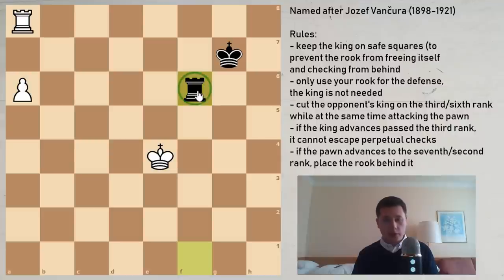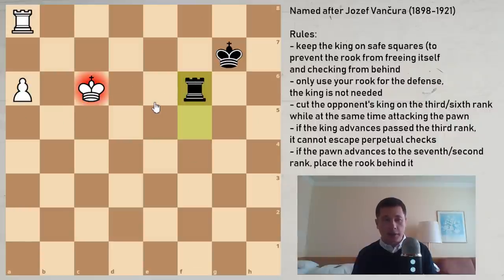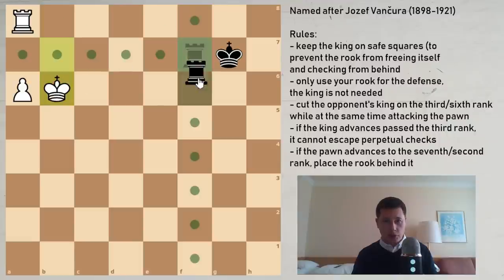This side-offensive on the a-pawn keeps the rook locked down. You have to make sure you keep your king on the safe square so that you don't blunder into that same variation. And as soon as you get your rook to the 6th rank, the white king cannot make any progress — this is absolutely remarkable. So let's say king to d4 — you can now just wait. If king to d5, you just check. If king to c6, you just check. Whatever he does, you just check, and there is no escaping the perpetual checks.